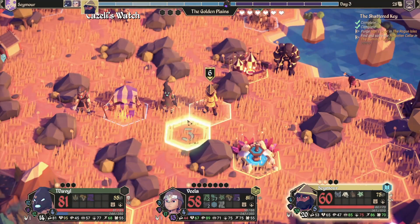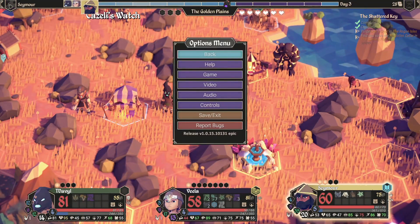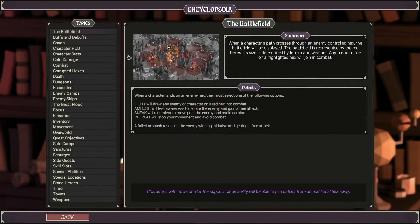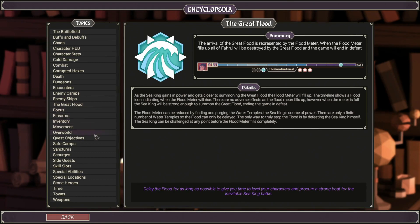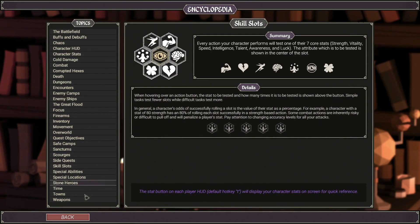For The King does have a tutorial which is fine, and it even has an in-game encyclopedia which is excellent. But there is more to learn — some more little minutiae stuff and some small mechanics that you can deep dive into, and we are going to be doing that throughout this series.